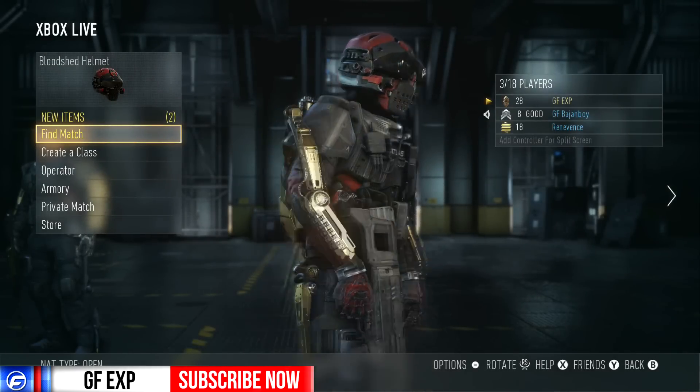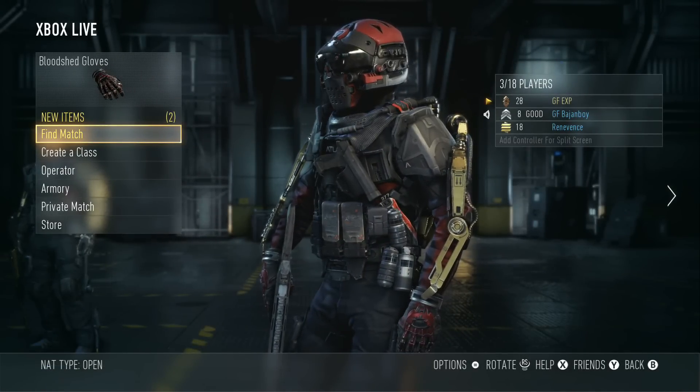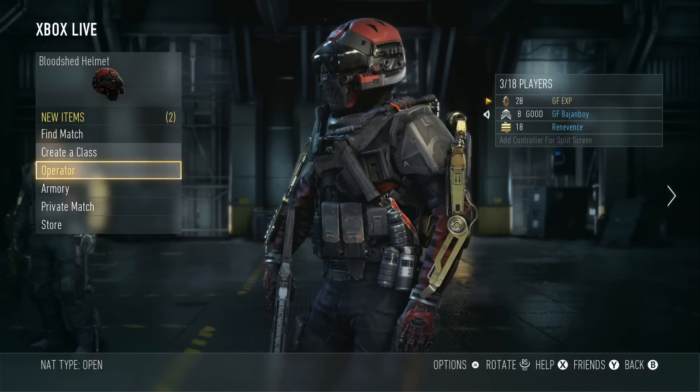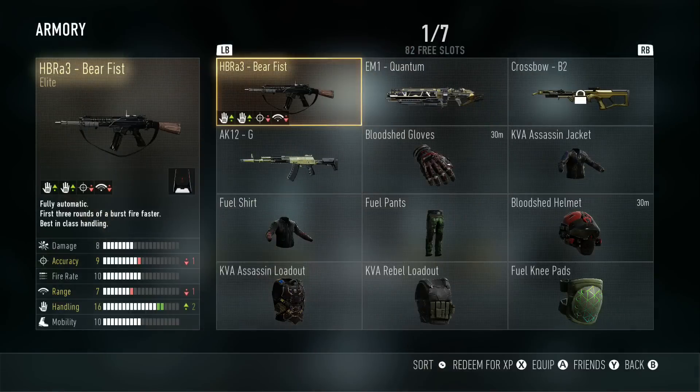What is going on guys, EXP here, and today we're gonna be looking at how to dismantle stuff or redeem it for XP in Advanced Warfare. So we're gonna go to our armory, which is gonna show us everything that we have.